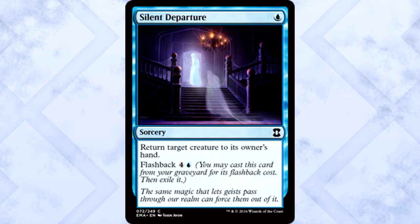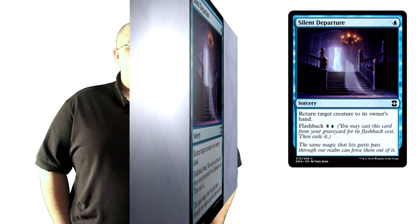Moving on to blue commons — the first blue common you should be paying attention to is Silent Departure. It may look like a puny unsummon effect, but that flashback ability makes it tier-one awesome. Back in original Innistrad, this card was easily first-pickable in limited. Being able to unsummon early and then do it again later in the game when creatures are way more impactful is great. It's a very good card — the best blue common as far as I'm concerned.